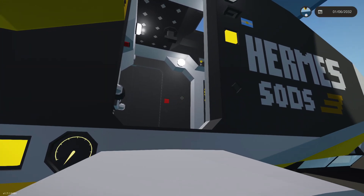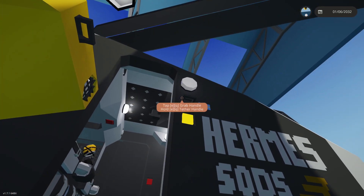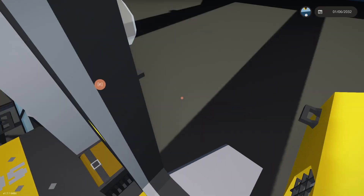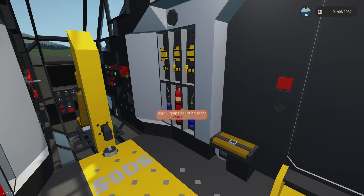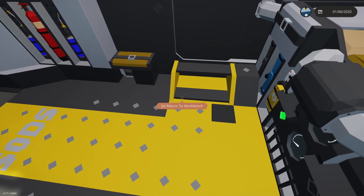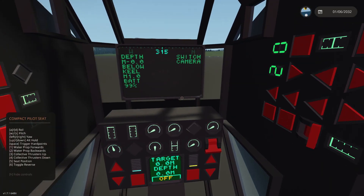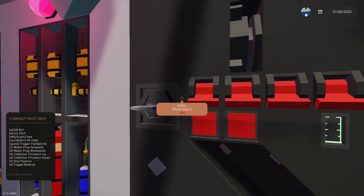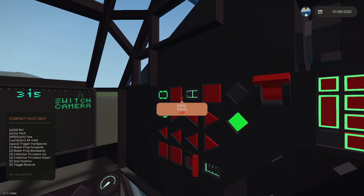Let's go jump inside this thing and try and get going. Once we start moving, we're going to try and test out all of its capabilities — we'll see if it works as a submarine, a helicopter, in VTOL mode, and as a boat. There's also a crane on this thing too, so there's a lot of insane stuff going on.